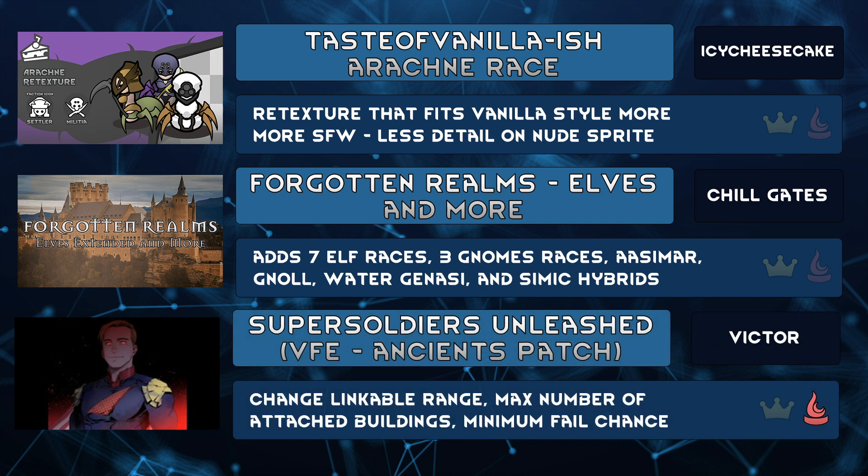Victor has updated their recently released mod, Super Soldiers Unleashed VFE Ancients Patch. These are adjustable tweaks to Vanilla Factions Expanded Ancients, and with how many resources you can pour into a singular pawn, this mod removes the minimum fail chance for the gene tailoring pod — meaning at a certain point, you won't have to worry about your pawn just straight up dying. Stop your lab from being so cramped, with every linkable having an increased max linking range of 50, up from 16. You can have more add-on buildings per gene tailoring pawn, meaning a pawn can have more powers. But do you really want to put that much power into one pawn? What if they turn on your colony?